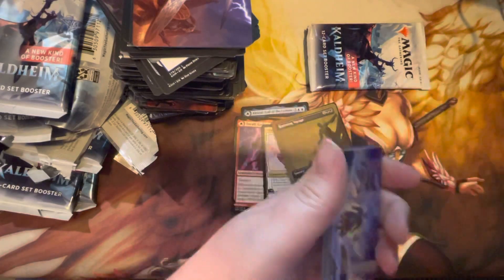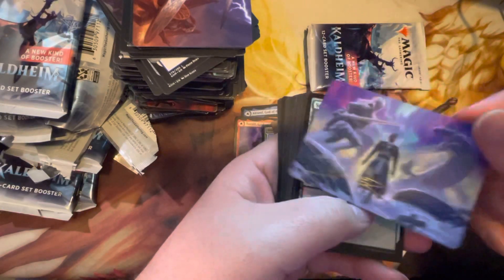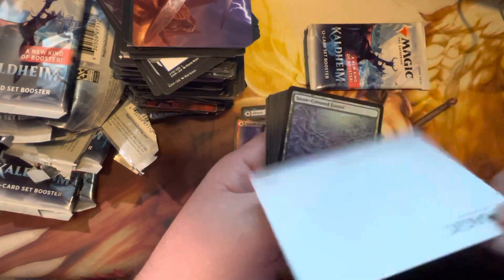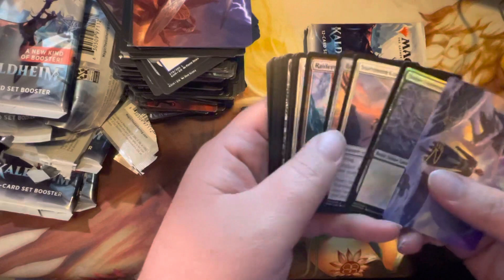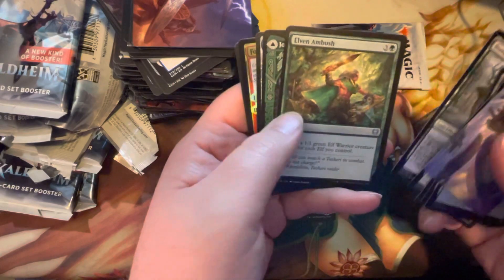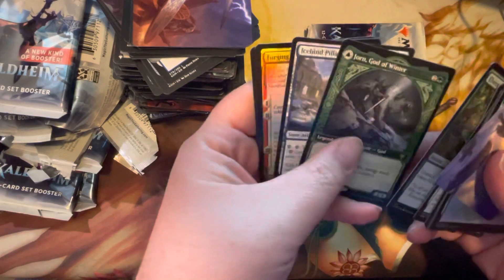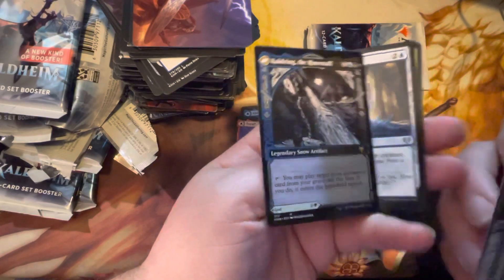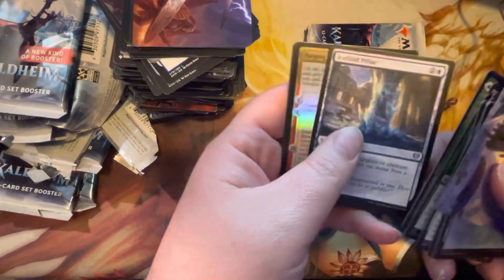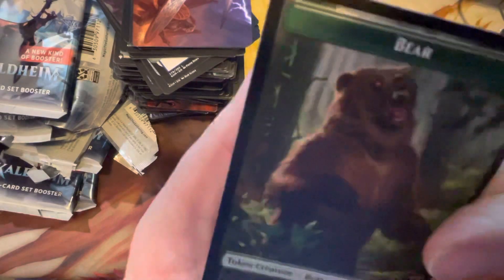Last couple of packs — keep the rambling at the end short because this video is already pretty long. Oh, that's foil signed art there for Search for Glory, Nico, and another Foil Basic Snow-Covered land. Uncommon, Jorn God of Winter Showcase Rare there, Cauldron of the Rhyme Staff on the back, Ice Cream Pillar, and Forging the Tyrant Sword — uncommon foil and a Bear. Rawr.